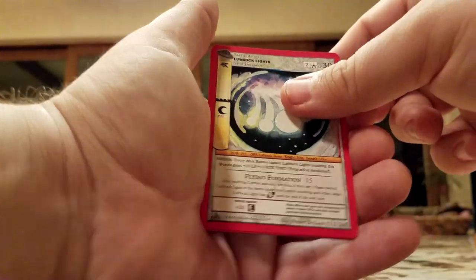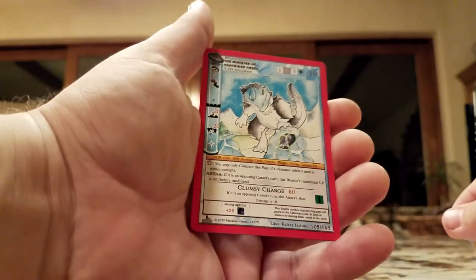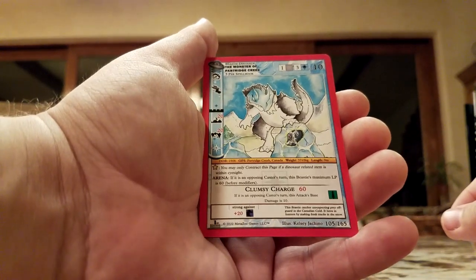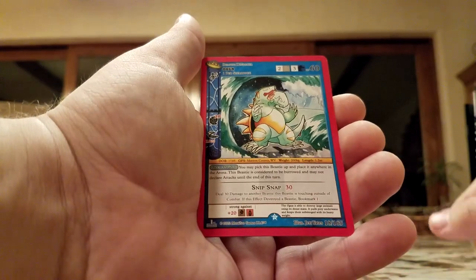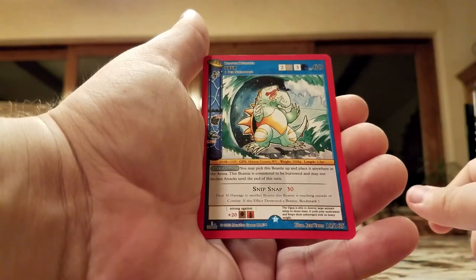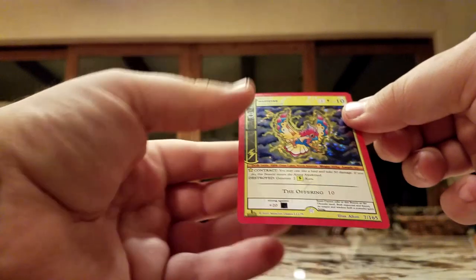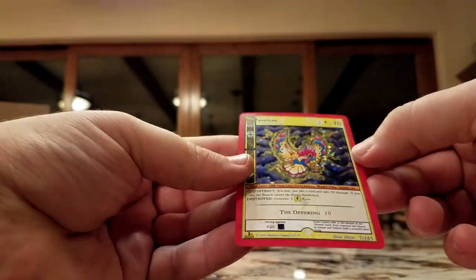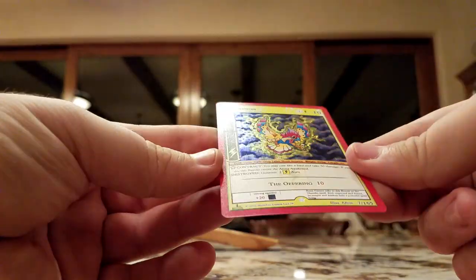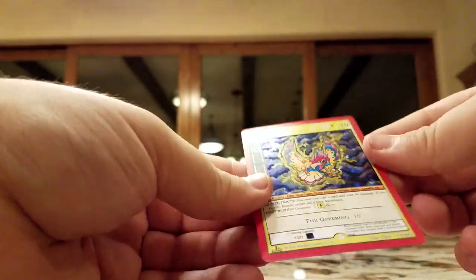Labock Lights. Whoa, this thing's sick — looks like a Pokemon. A lot of these monster cards kind of do. Monster of Partridge Creek — oh I need to research that, I don't think I've heard of that one. Another Pokemon-looking thing — Agua Snip Snap is one of its abilities. Oh that's sick, dude — I think that's on the box! Whoa, it's a hollow too! Maybe I should get one of these graded.